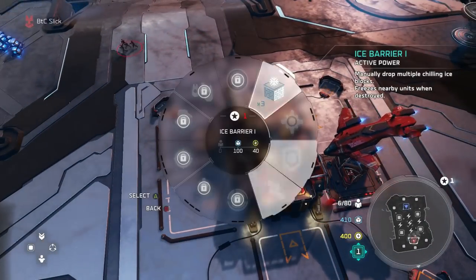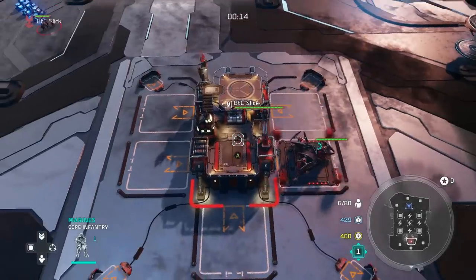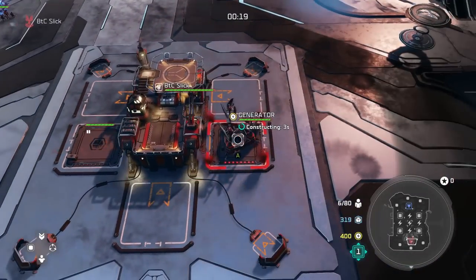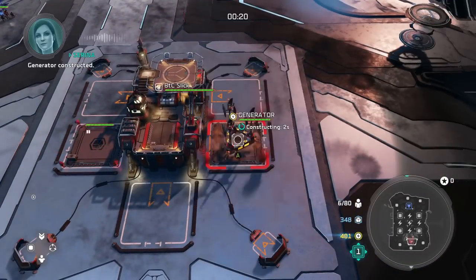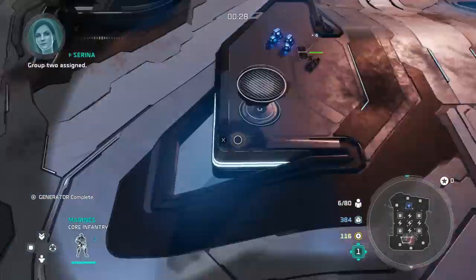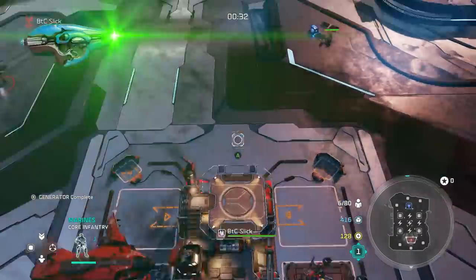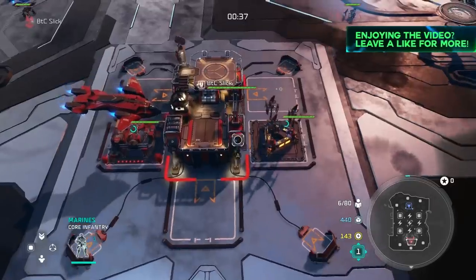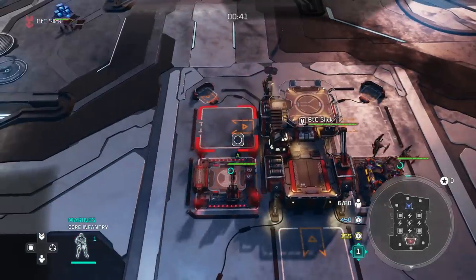Your first leader power is actually going to be Ice Barrier. I prefer Ice Barrier over Cryogenic Detonator because Ice Barrier is a little more versatile — you can play it in any situation and decide where the power goes. Generator upgrade goes up as soon as it's complete, at around 23 seconds. Just keep a close eye on your marines as they're grabbing supplies because you need to make sure you're getting more and more supply as the game goes on. Already off the bat, grab another supply crate.